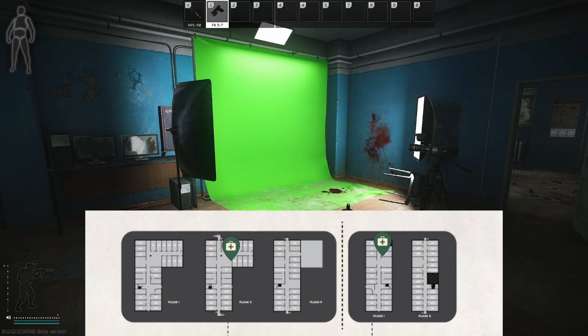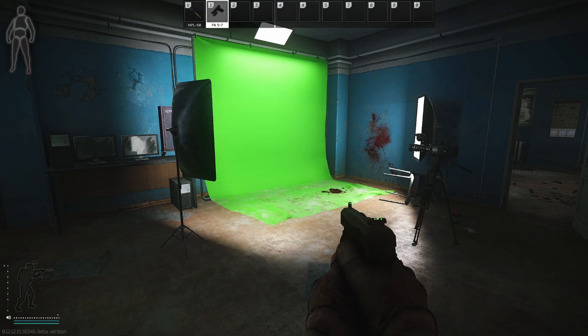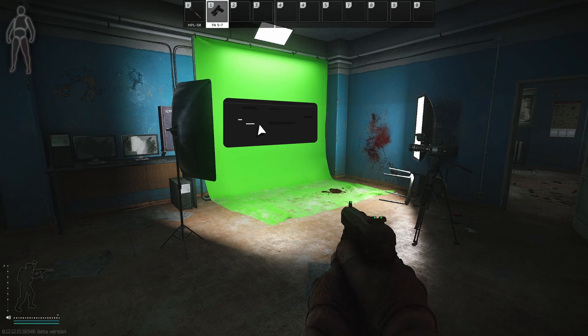One place we didn't cover is a medical bag in two-storey dorms, however it's behind a locked door so that one was left out intentionally. There's also some loose loot which can spawn on the middle floor of three-storey dorms. If you guys know of any other locations on Customs where you can farm medical items, please leave a comment down below. If you found this video helpful, hit that like button and subscribe for future content. Until next time, see you in Tarkov.